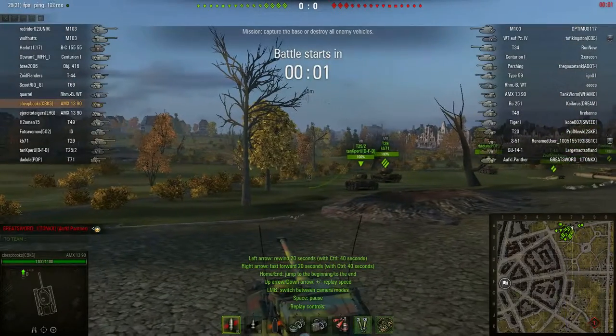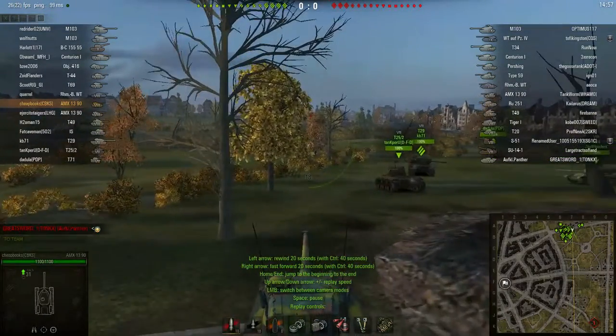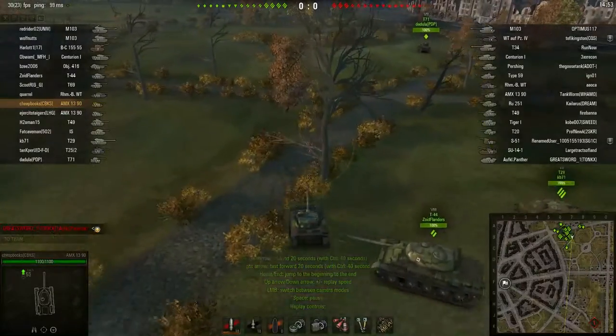This is Dave from Cheapbooks.com playing World of Tanks. The tank is the AMX 1390. It's a French tier 8 light tank, and the map is Ruinberg.